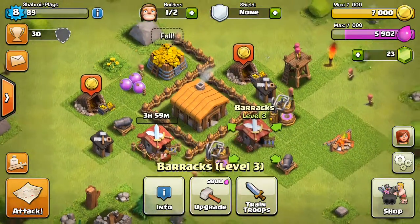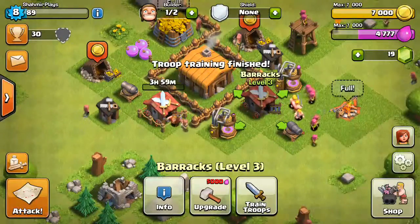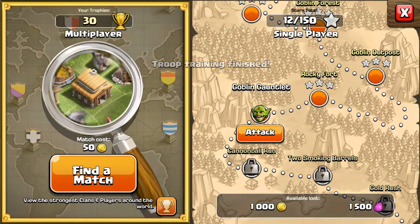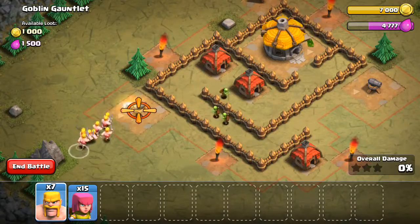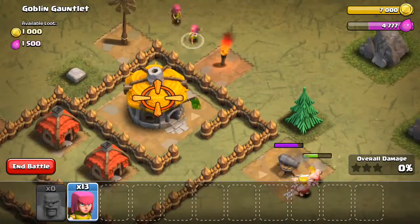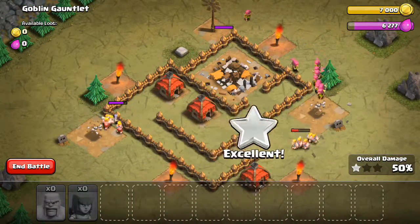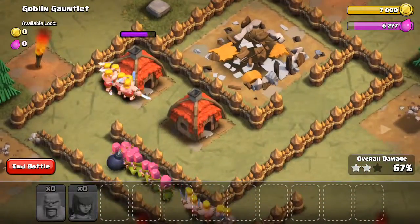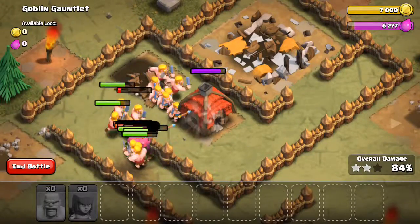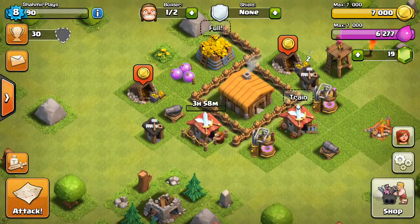I'm actually gonna do another battle now. No giant this time. I'm actually gonna do the Goblin Gauntlet because that seems a bit more manageable. I'm gonna put some barbarians over here, and then put the archers around here, just not at the town hall. Pretty smart in my opinion. Look at that huddle of barbarians and archers — and boom! That was so good.